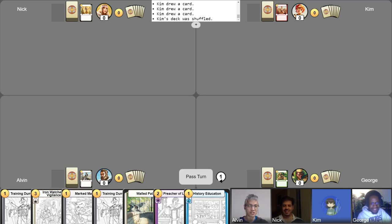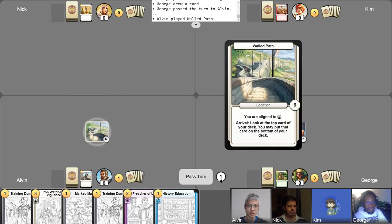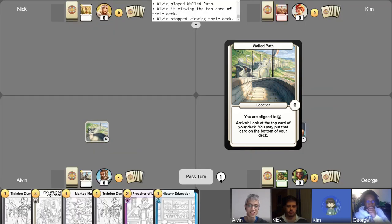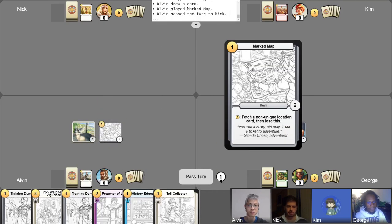That's it for the intros. Mulligans have been completed, let's begin the game. I have one gold; I'll use my chromatic ring so that I am properly aligned, losing my gold and drawing one card — that's all I'm doing for now, passing my turn. Not a bad first turn play. Taking my turn, get my gold, I'll play Walled Path and activate its ability to look at the top card. I want that — take my free draw. For my first turn I will play a Marked Map and pass it over to Nick.